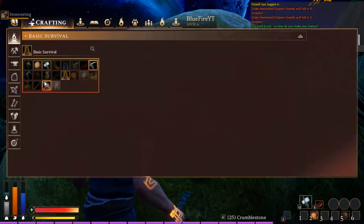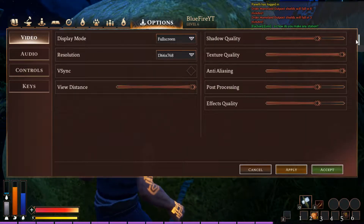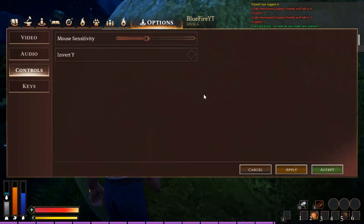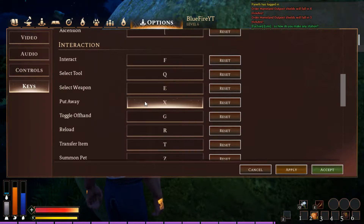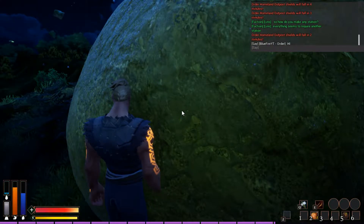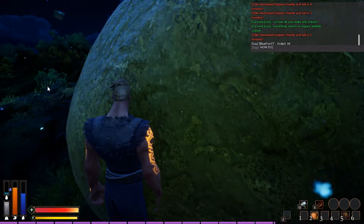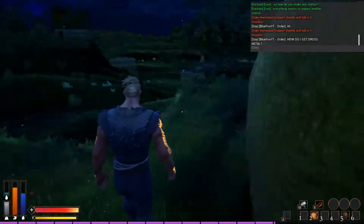Let's try the chat for the first time — I don't even know how. Maybe T, T, G, option, control... there's nothing about the chat keys. Interact with F, open chat, enter: 'hi'. Now I do need dross metal — how do I get dross metal? Let's find out.